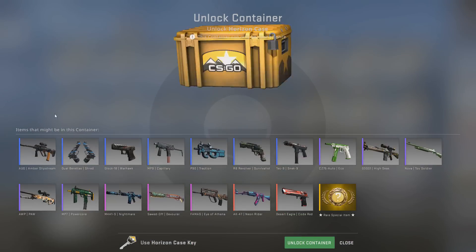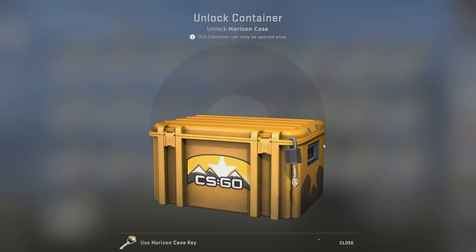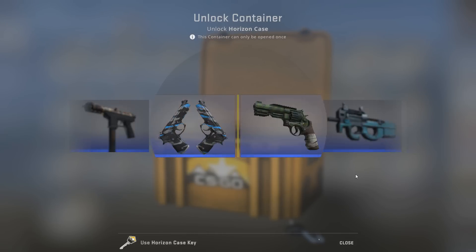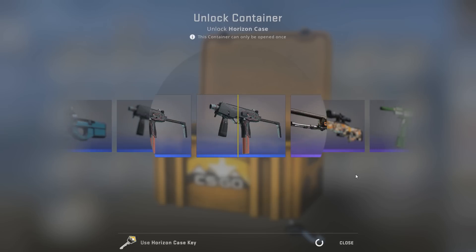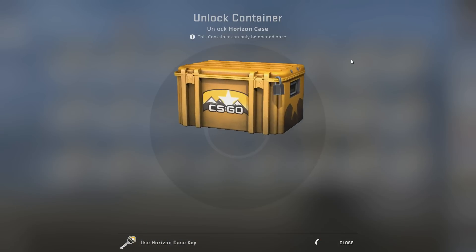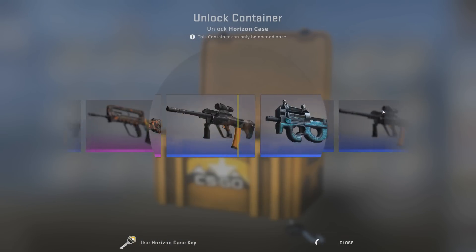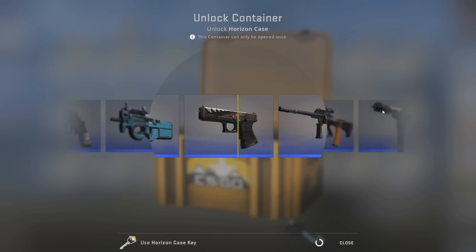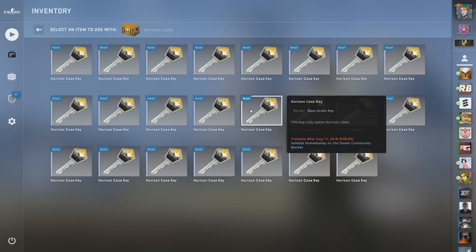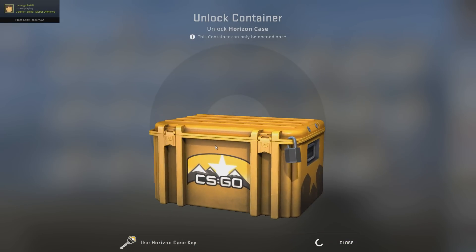So here we've got 25 Horizon case openings. I haven't really done a proper case opening yet on this new UI, so it's going to be interesting. I like the Code Red, I like the Neon Rider. If I get a knife, I am just going to literally just go jump in my pool. That was so close to the new AWP — I got a little bit too hyped there. You mean that Desert Eagle Code Red? That's what I want to see. I'm only going to show the face cam if I get a knife or something awesome like that.